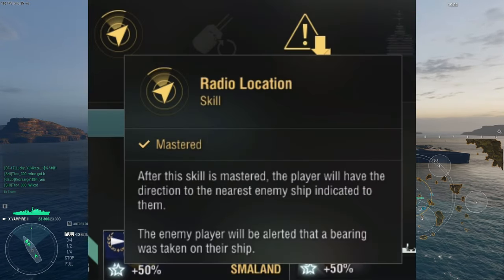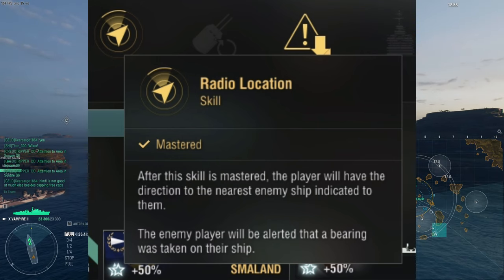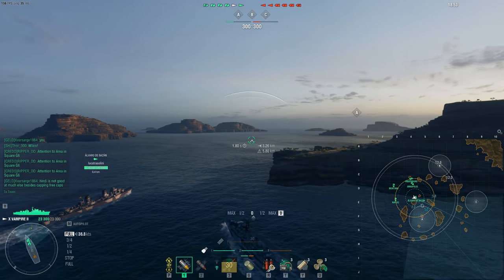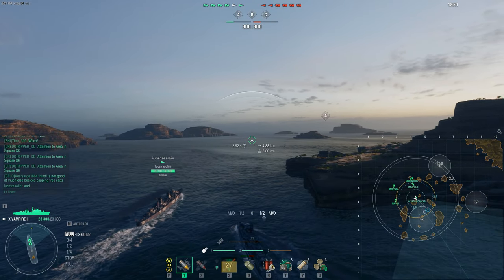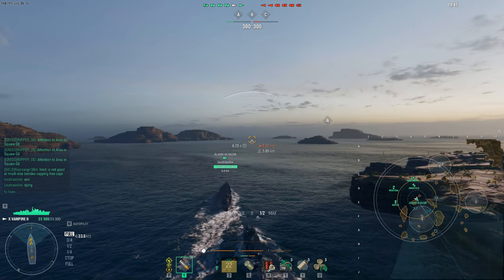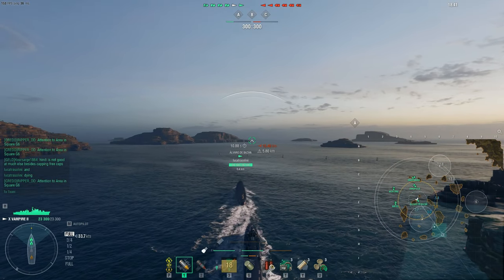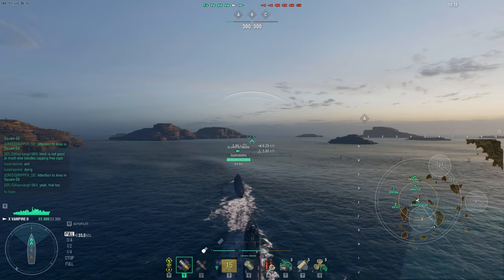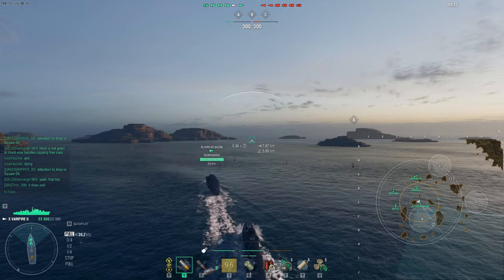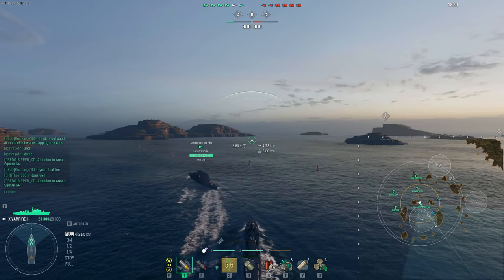What is Radio Location? After this skill is mastered, the player will have the direction to the nearest enemy ship indicated to them. The enemy player will also be alerted that a bearing was taken on their ship - that's the white triangle that says 'Located.' On my screen you can see a white arc above my crosshair showing the general direction of the closest enemy ship, giving you situational awareness of what's in front of you or nearest to you on the battlefield.